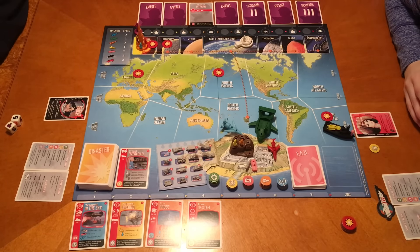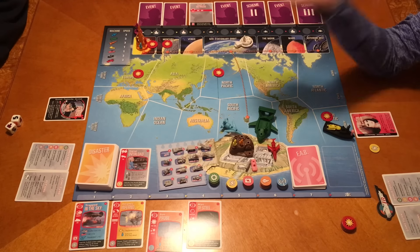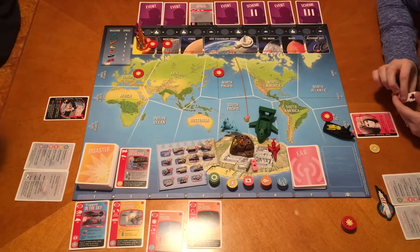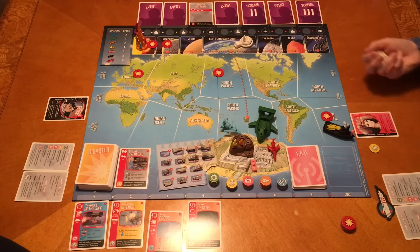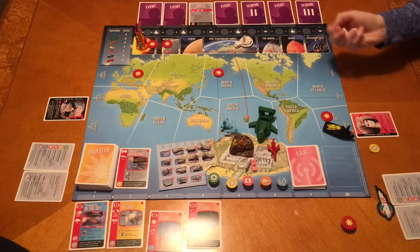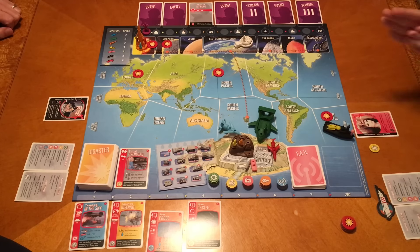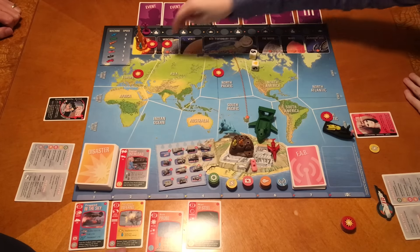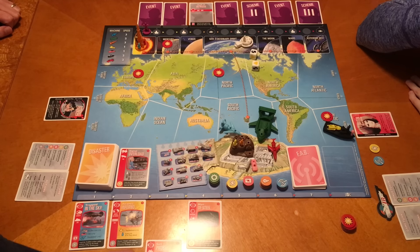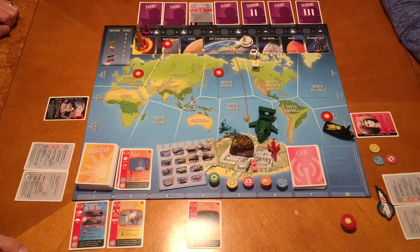I'm going to go for the Sun Probe. I need eleven, but I already have a plus four from Tintin and Scott, so I need seven. I rolled a six - not quite. Let's try again. Three times charm! I got it. So you can get a blue logistics token which lets you draw an FAB card, and you can also get one of your choice - I'd suggest getting an intelligence. That was my turn.